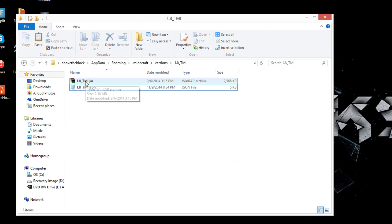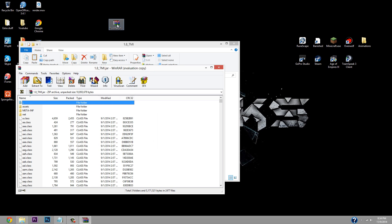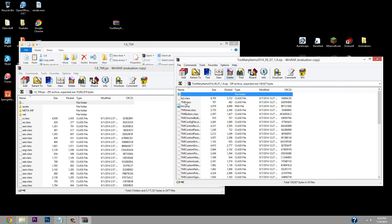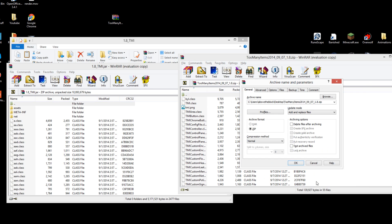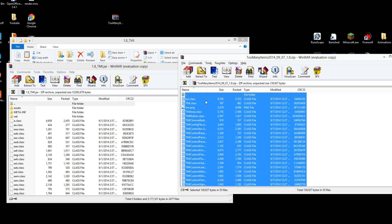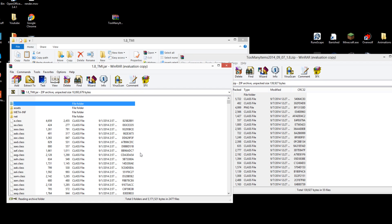Now open your 1.8_TMI .jar file in WinRAR, and also open the Too Many Items file you downloaded — so you'll have both archives open side by side. On the Too Many Items archive, press Ctrl+A to select all the files, then drag all of them onto your 1.8_TMI .jar archive. Click OK when prompted — this just confirms the names and parameters are correct. Wait a couple of seconds for everything to copy over, then exit the Too Many Items archive on the right.